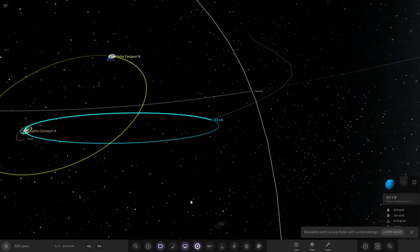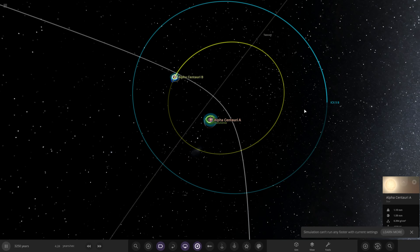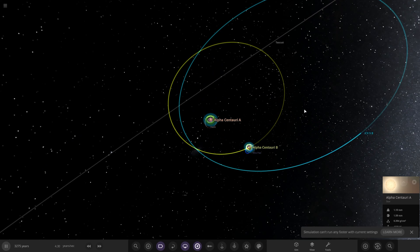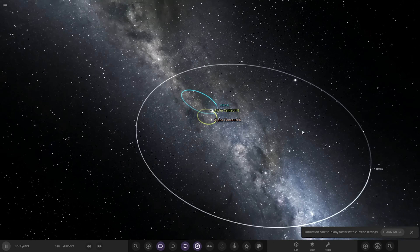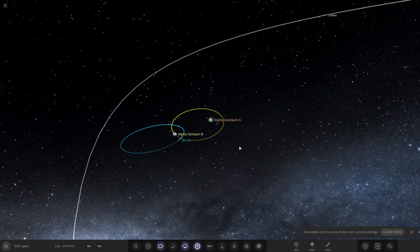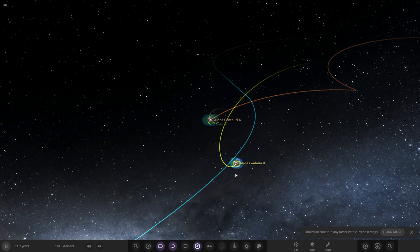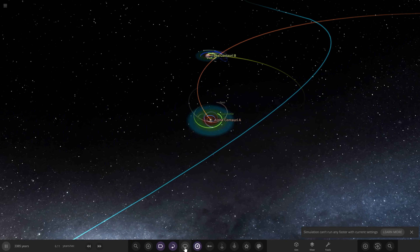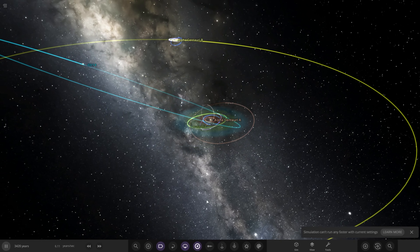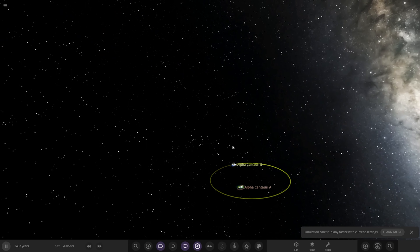Look at Alpha A and B going around each other - so cool. The binary system as it travels through space. It looks like this object may be flying by once more, returning to Alpha Centauri B, then back into darkness. It's gotten even worse - that's around Alpha Centauri A now. Its orbit just cannot stabilize. This object is also gone. Down is still hanging on somehow but the stars are traveling away from it - so Down is gone as well. Alpha Centauri A and B are all that remain.